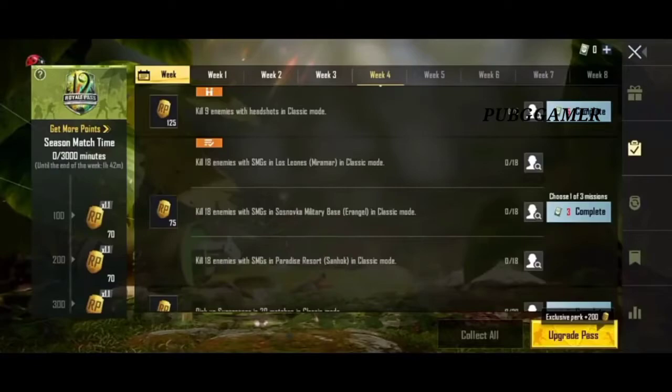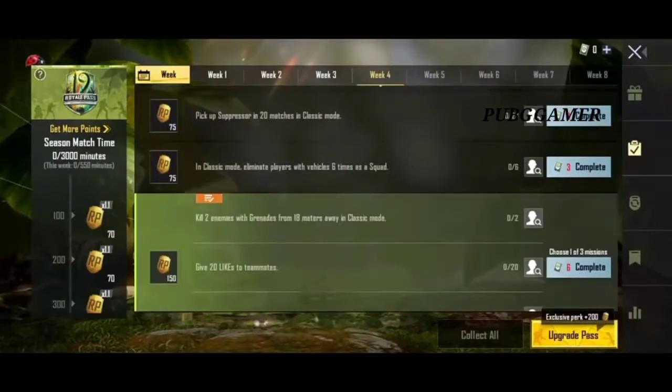There will be a green map because you will not have built-in. If you are able to make the seal, you can go down the other side. In the last mission, pick up the suppressor in 20 matches. The suppressor is 8 gram, then you get to the next mission.